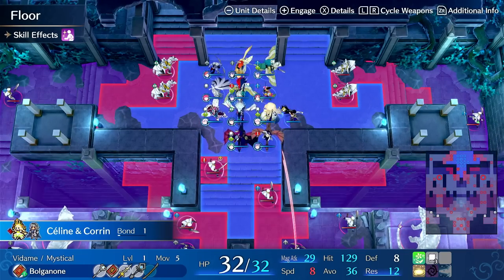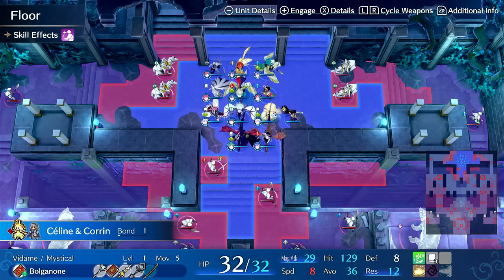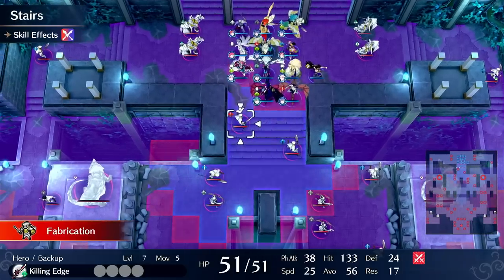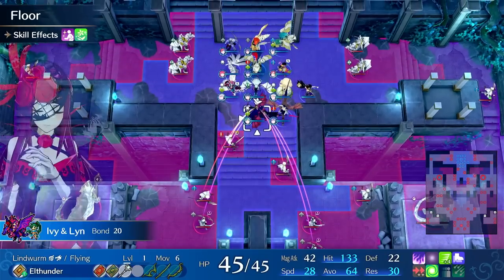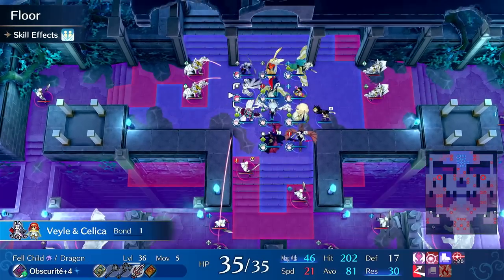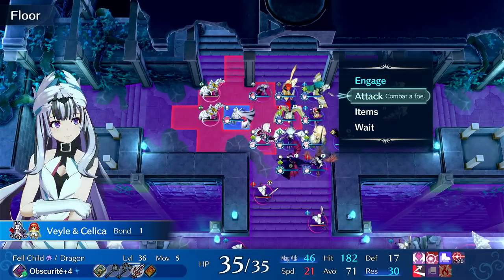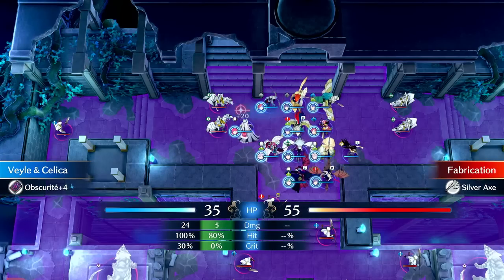I'm in the endgame right now — chapter 24 out of 26. So she's going to need to be fed. We need to set up these kills and serve them to her on a silver vine, because otherwise she's not going to kill anything. The easiest thing to do would be to try to get enemies to like 10 to 20% health.